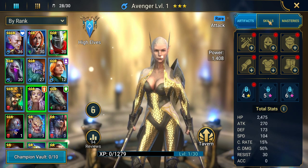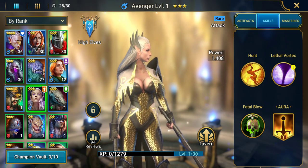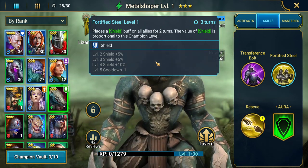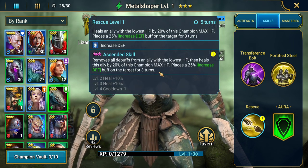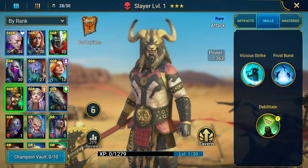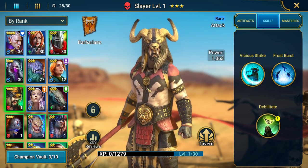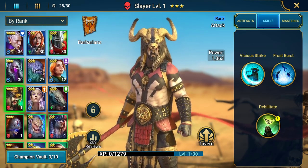We want to be looking for different affinities. I've already got a nice Magic attack champion in Kale. We do have a Spirit support champion here who brings a shield buff on all allies for two turns, and you can get the cooldown to two turns as well, so he's always going to be placing a shield on your team. He also has a heal and increased defense skill for the champion with the lowest HP. Slayer we kept from last time — he has poisons and stun which is a bit more utility to his toolkit.